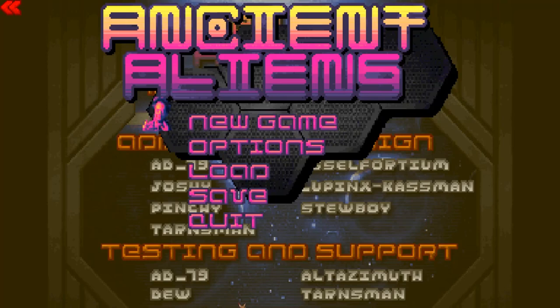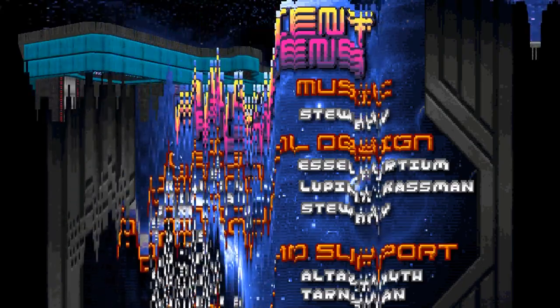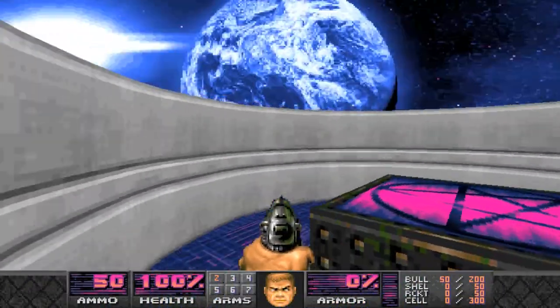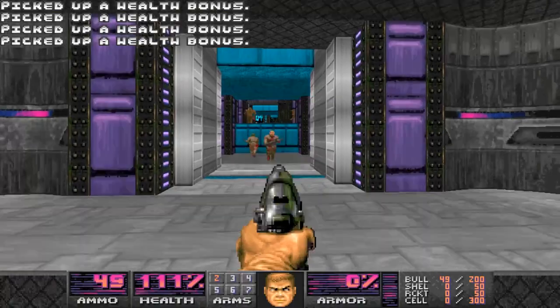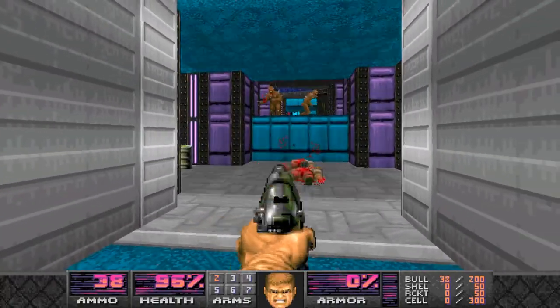Last time we took a look at Ancient Aliens Episode 1, featuring excellent desert themed levels. The last level of the set sent the player off into outer space, and that's where Episode 2 picks up. The episode's opening map features a colourful tech base with cool neon colours, as opposed to the desert biomes of the last set.